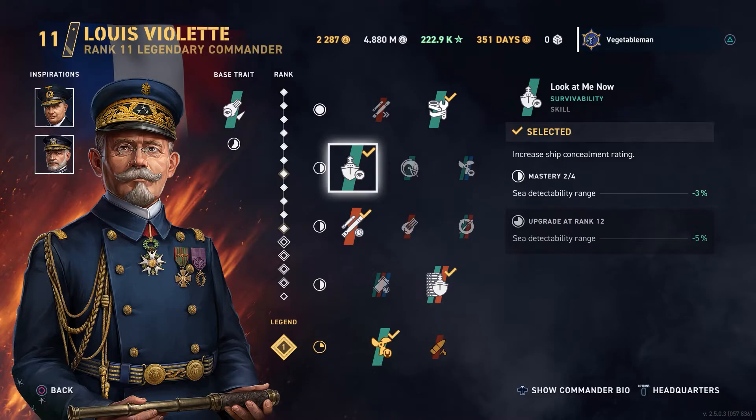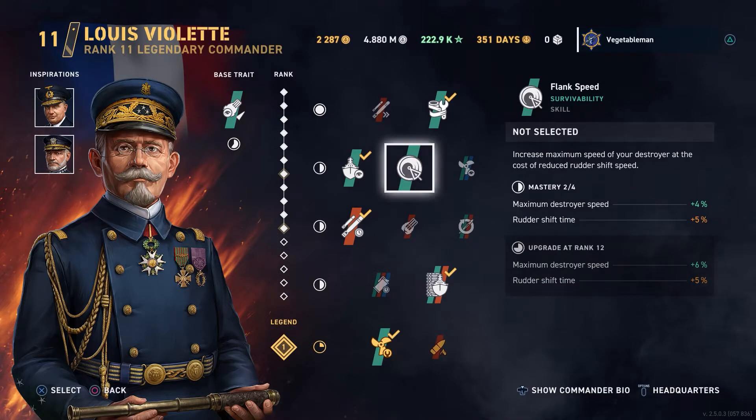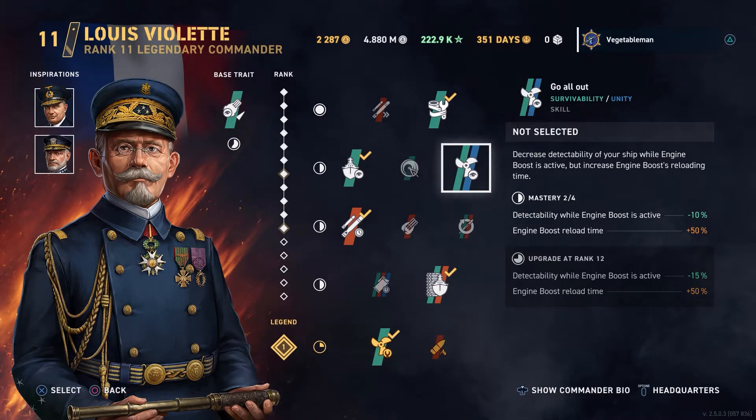Second slot, I've got reduced detectability. I talked about how I use that to help me pick and run my engagements. I don't take the maximum destroyer speed — rudder shift time, I don't really want to make the rudder shift worse. The other option — detectability while engine boost is active — would be handy, but when you've got engine boost active you're probably going to be firing anyway. That's how you play the French destroyers — engine boost when you shoot, duck and weave to avoid getting hit. The reload penalty makes it not worth it.